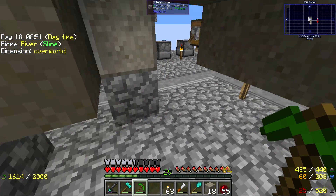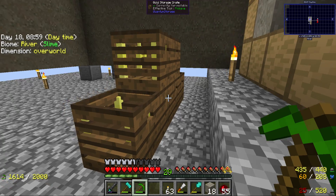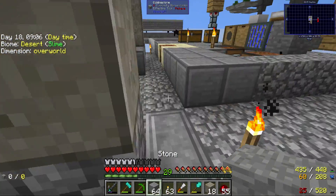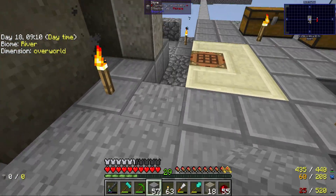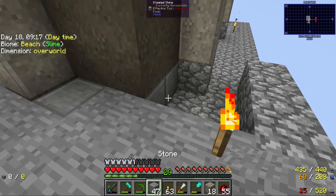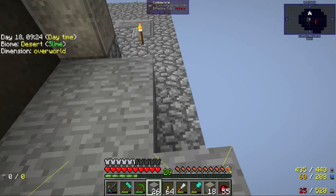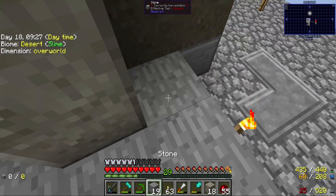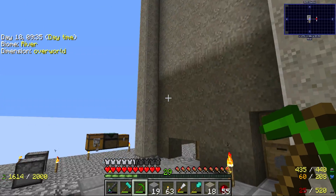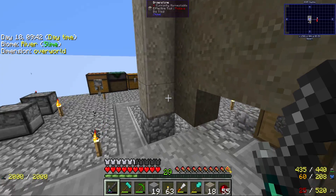We'll see what we do with the outer space. For now maybe just a stone floor and not worry too much about it right now. I have a cobblestone foundation underneath so if I need to dig down or do anything underneath, it'll be easier and I won't fall off the world. All in all I think it looks really cool. Now the big question is how to go up and down in this thing.